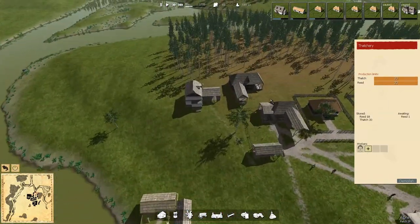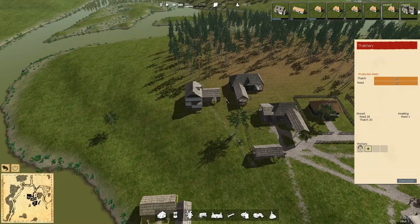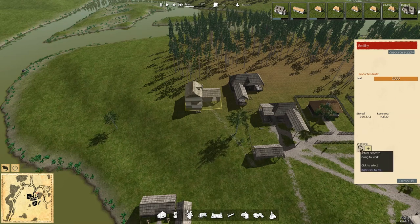Right there. 19 thatch. We're going to use a lot of thatch with this run. Nails. Not going to get many nails if we keep popping in and out of workers here.